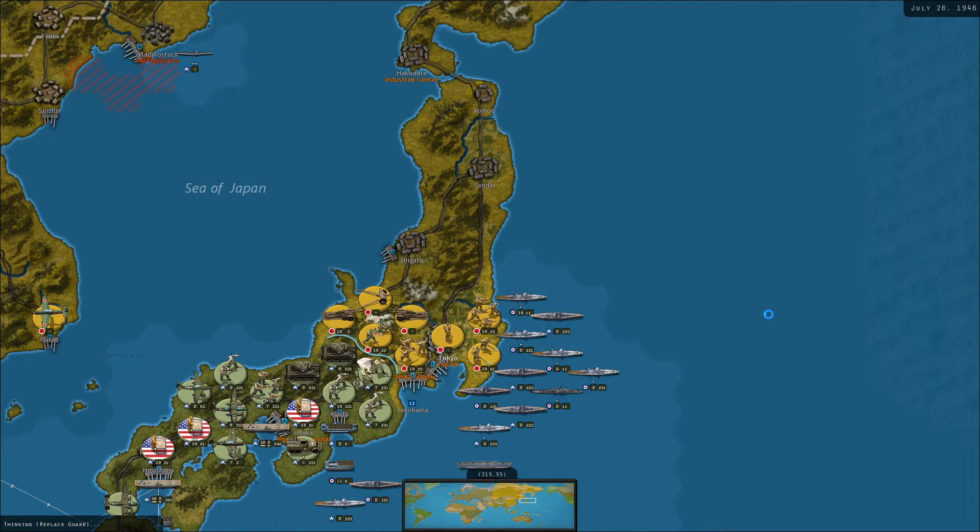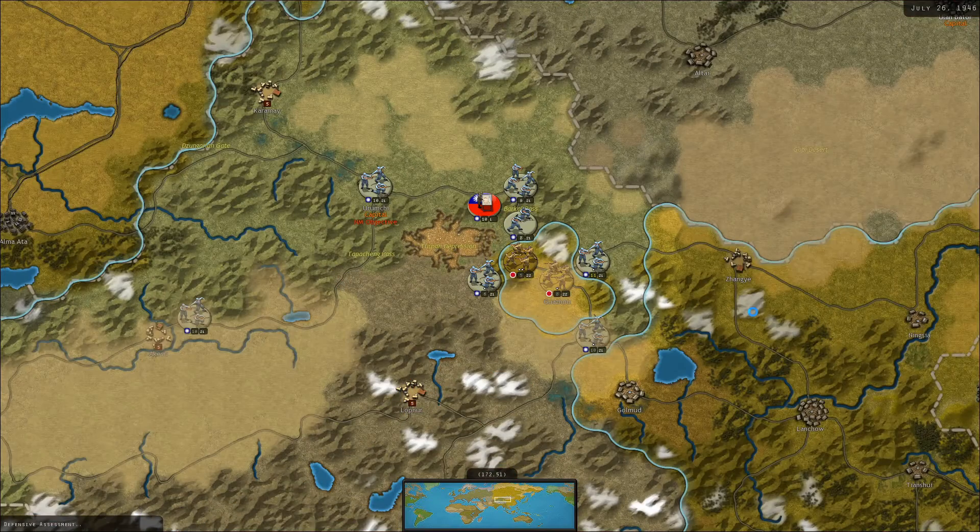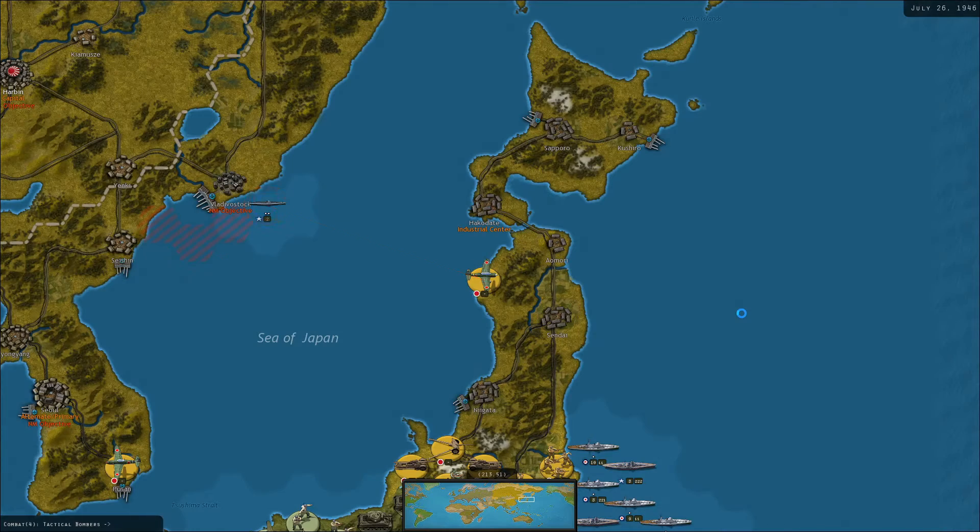The Japanese are moving some headquarters units operationally in Japan — that's what those rail icons mean. So the Japanese are going to reinforce those troops that are cut off. Fortunately, because they're cut off and have no supply, they were only able to tick one up the reinforcement ladder, so that's good news for us.